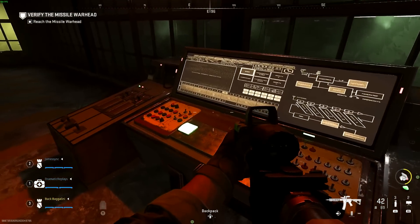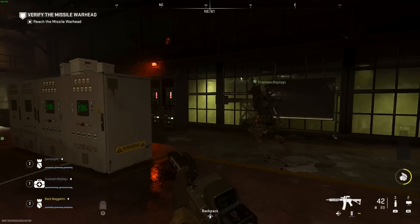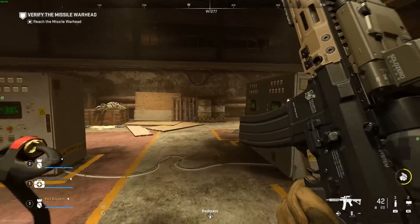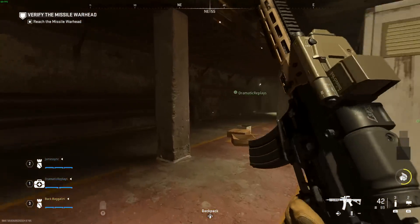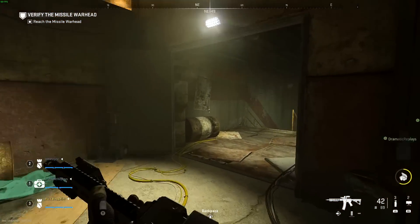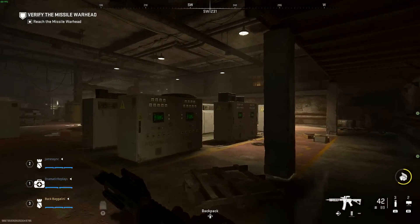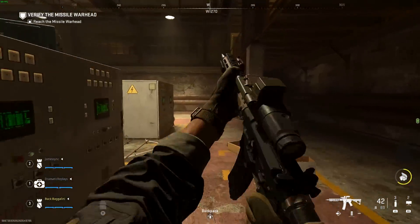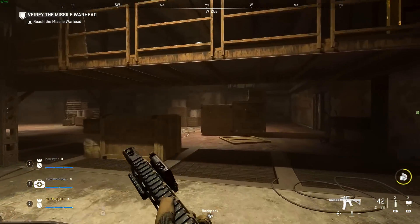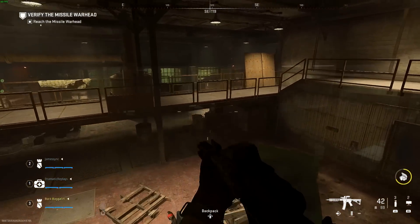After fighting through enemies, we reached what I'm calling the final challenge of the raid. In all honesty it's not even that difficult — the hardest part was just understanding what to do and when. Your team does get split up and you're on a time crunch with enemies shooting at you as you activate consoles, so you must do the puzzle correctly and quickly without getting overwhelmed. Once you've done it correctly once, it becomes easy on subsequent runs.